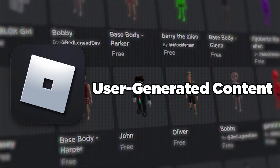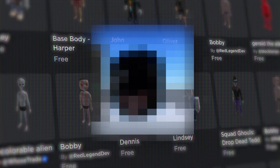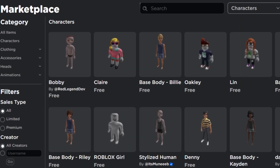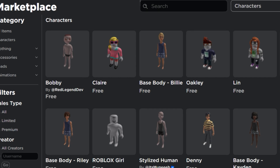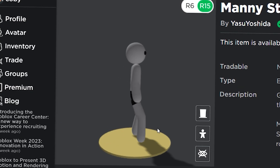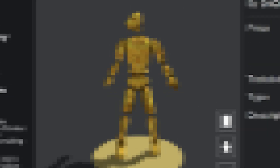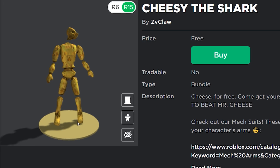Roblox's UGC system just had a giant update with custom packages and dynamic heads. Roblox has recently given players the ability to make custom packages, and it starts out with simple things — just little items, nothing too crazy.